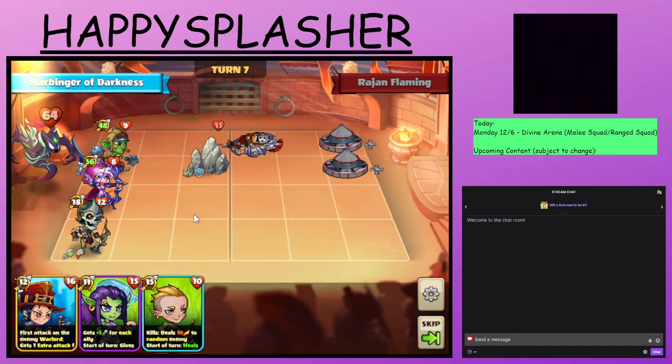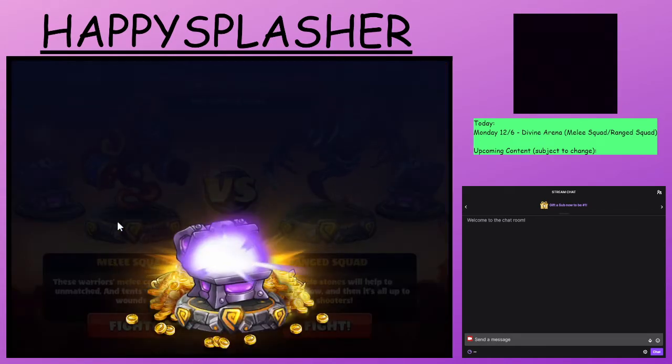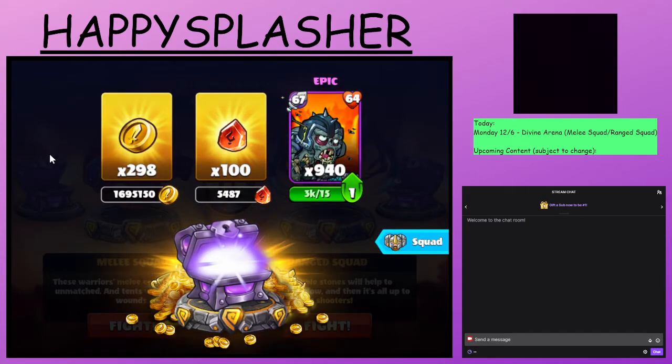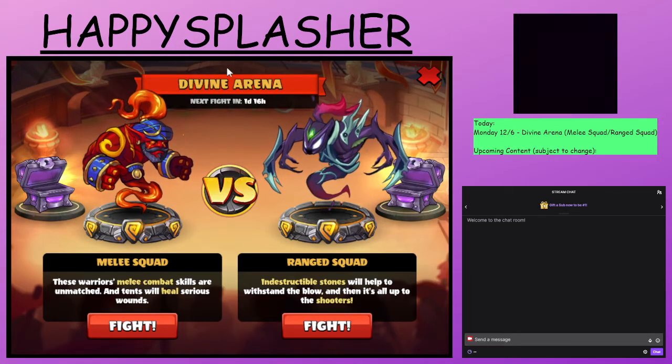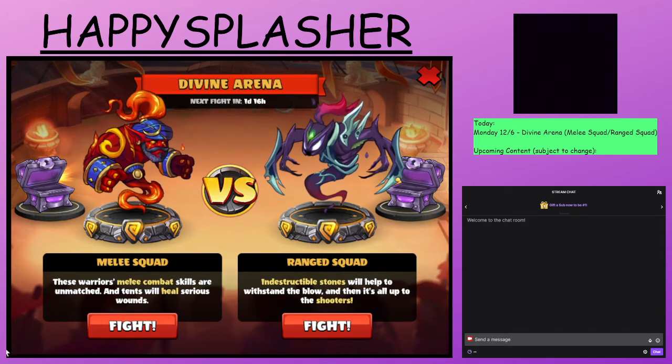And there you go. I can see this battle was a little more difficult because we had to use our ranged heroes in a different way, and some good RNG towards the end with our Ghost skill. Well, that was the Divine Arena — we'll check back in in about two days or so. This is Happy Splasher, signing off.